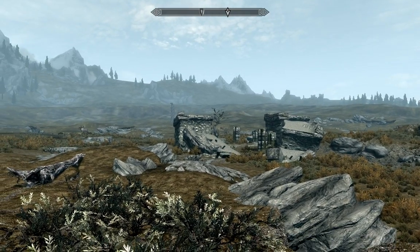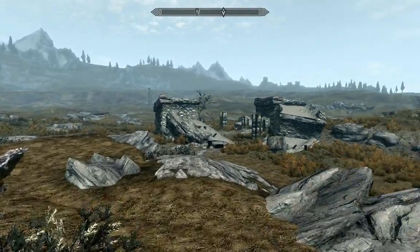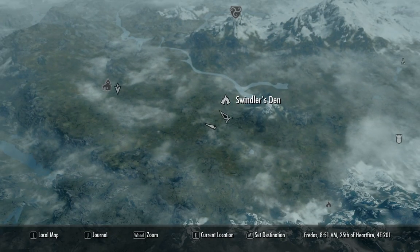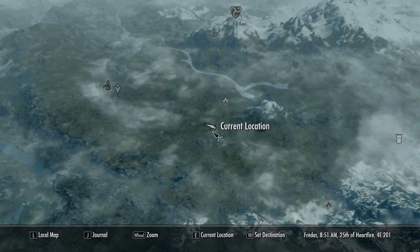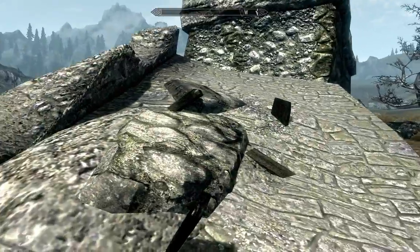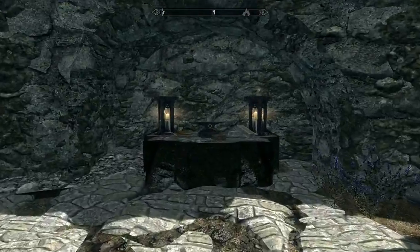Alright, we're doing another secondary location, which is the Shrine of Zenithar, Ring of Boulders. This is to show you we are just southwest of Swindler's Den. You can kind of see where I'm at. You're going to look for these rocks, and they're kind of arranged around a shrine that sits at the center.